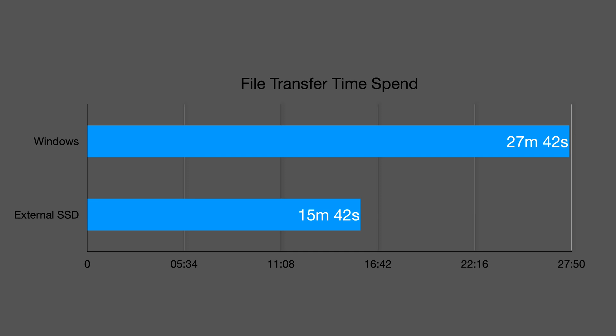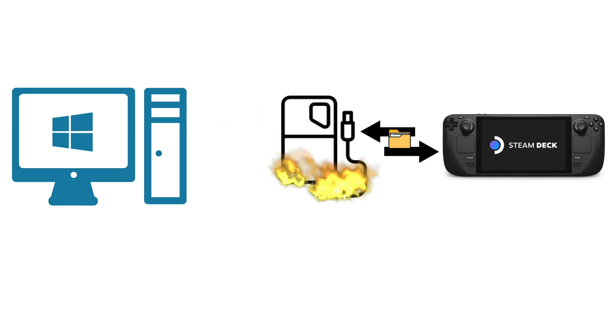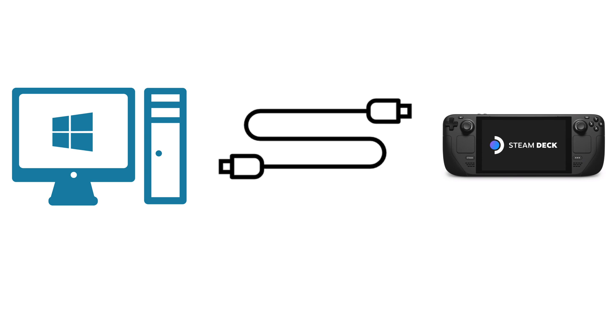That's 12 minutes less than a direct transfer from Windows. However, remember that we must first transfer the file from Windows or a Mac to the external SSD, which takes about 15 to 20 minutes. If we add all the time together, transferring files directly from Windows to Steam Deck actually consumes less time overall.